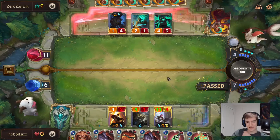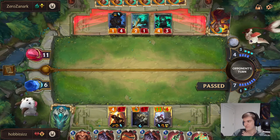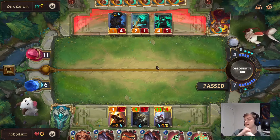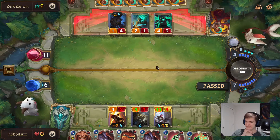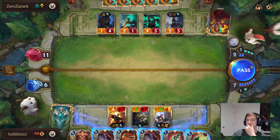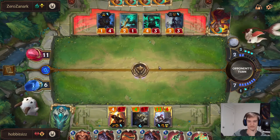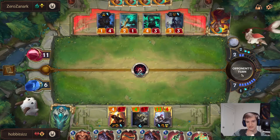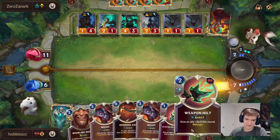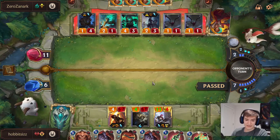We are at 6 health, but that is A-OK. Shadow Isles doesn't have many instakill finisher things, unless he's playing a lot of burn like the Doom Beasts or moon stuff. Crawling Sensation really doesn't matter — you're just dead next turn. You can summon more spiders if you want; I have Overwhelm for the bot and I have Overwhelm for Vi.